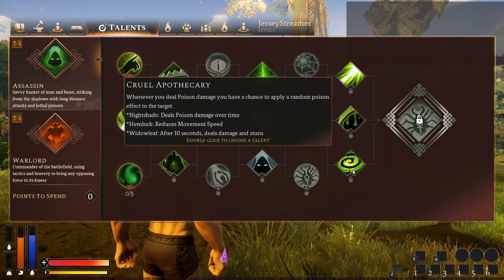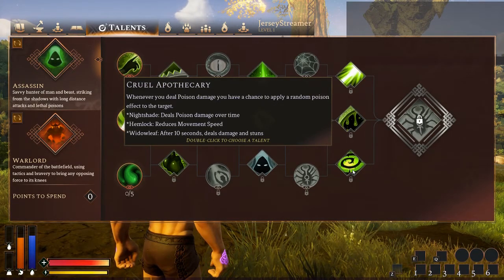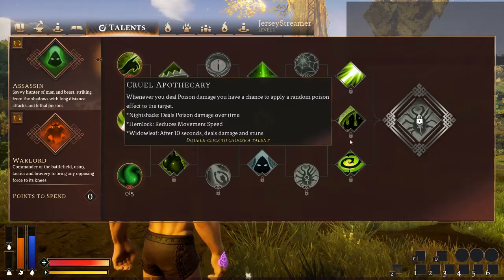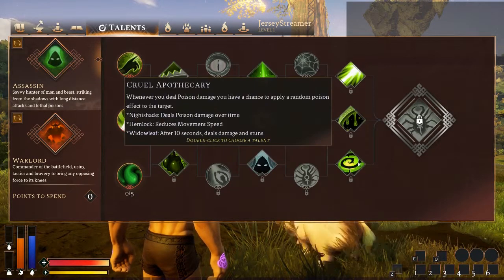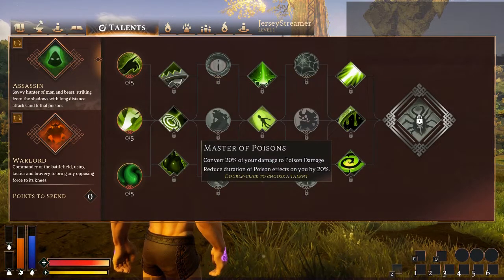Cruel Apothecary — whenever you deal poison damage, you have a chance to apply a random poison effect: Nightshade deals poison damage over time, Hemlock reduces movement speed, and Widowleaf after 10 seconds deals damage and stuns. This is probably the only other talent that gives Master Poisons a run for its money. It's a cool effect, but if it told me the percent chance to apply it I'd probably be more tempted. I have a feeling it's a pretty low chance because I don't see it proc very often — that's why I go with Master Poisons.